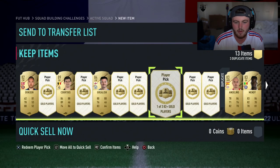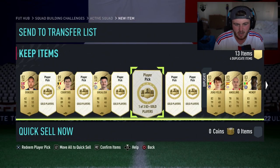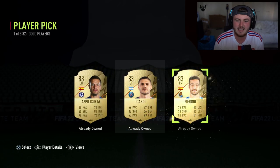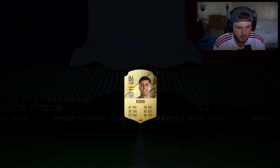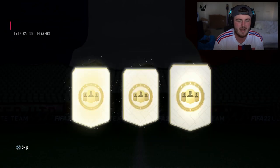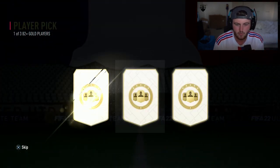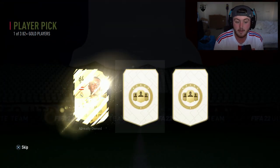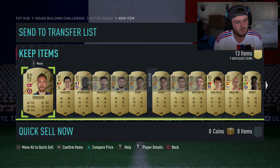Christian Eriksen — hopefully he signs for Man United, I really am hoping that. I think he's a quality player, and if we can get him on a free transfer, that'd be great. We do get ourselves a Team 2 card as well. These should be really good for fodder if we don't get a Shapeshifter. Nice little perfect link there as well. Back-to-back Rodris — I'm not really complaining about an 86-rated walkout. A couple of walkouts, nothing too special. It is what it is.